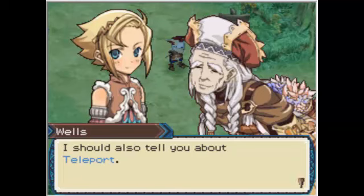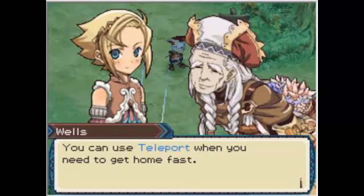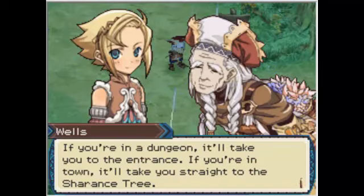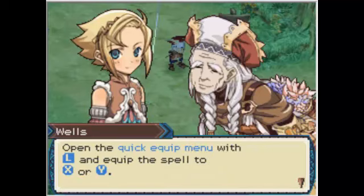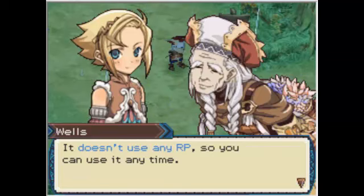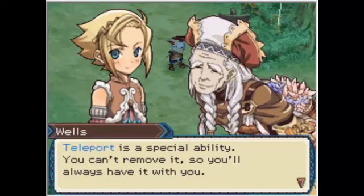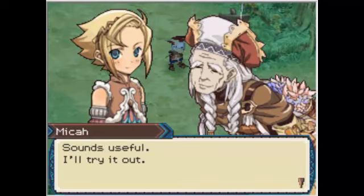Got it. I should also tell you about teleport. I've been using teleport a lot already. You can use teleport when you need to get home fast. If you're in a dungeon, it'll take you to the entrance. If you're in town, it'll take you straight to Charlotte Street. Open the quick menu with L and assign the spell to X or Y. It's already in my X slot, and it doesn't use any RP, so you can use it any time. You can't remove it, so you always have it with you.